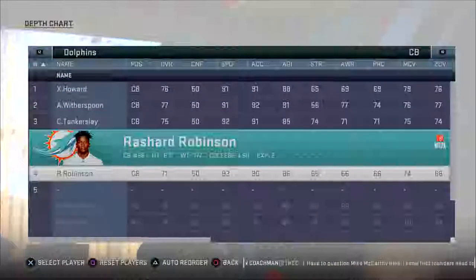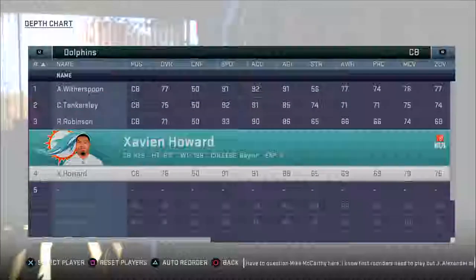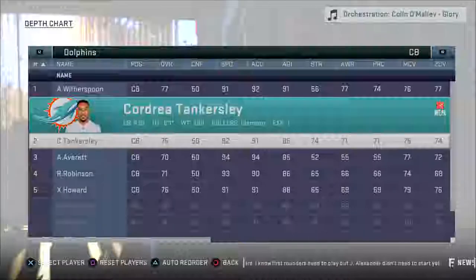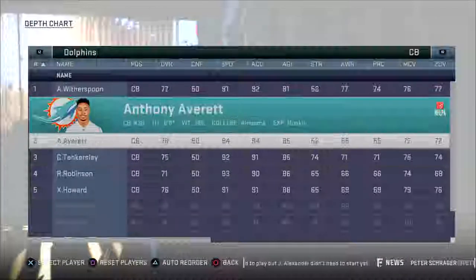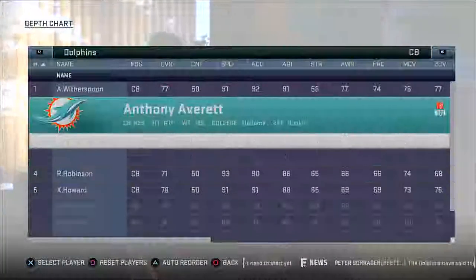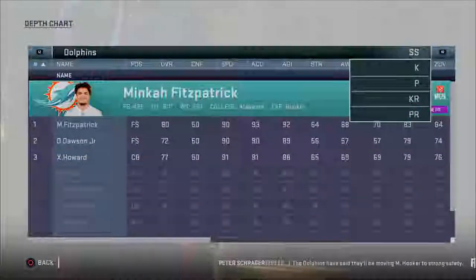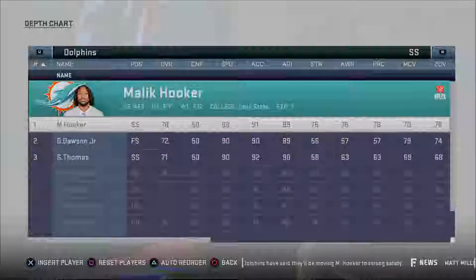A good tip for the linebacking core: put your backup outside linebackers in at middle linebacker too. If you fill out all roster spots they'll never all play, so if you have the two and three spots for left outside, right outside, and middle linebacker all be the same people, they're going to get XP a lot quicker by rotating in at multiple positions. On defense we want to start Witherspoon, Tankersley, and Rashad Robinson. Witherspoon's the better overall corner, Tankersley will be our slot corner, and Everett has the speed to match up on the outside.